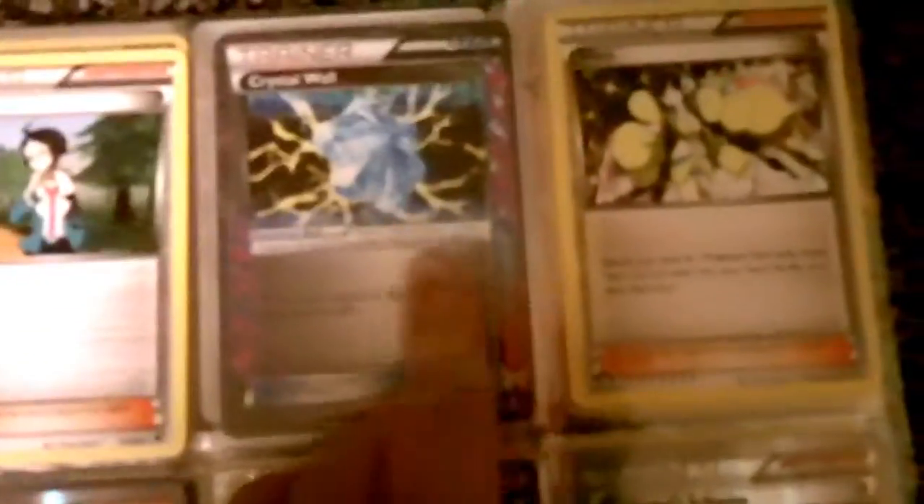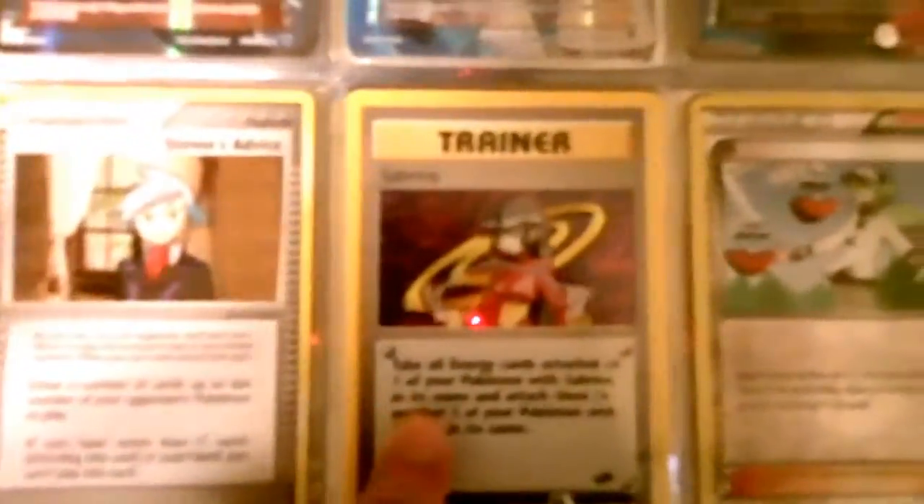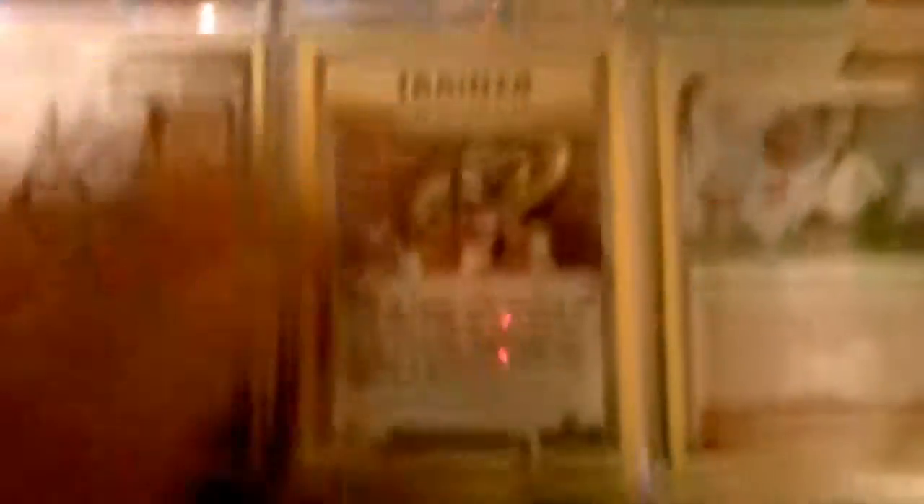These are just doubles here. Swablu, Floral Crown. Some rare trainers from way back when - that's not rare, but... Crystal Wall, and then these. I got N. Fossil Researcher and Giovanni Scheme. Original Sabrina card - it's holographic. Hard to see, but yeah, that's holographic. This is also holographic, but I just put them in there.